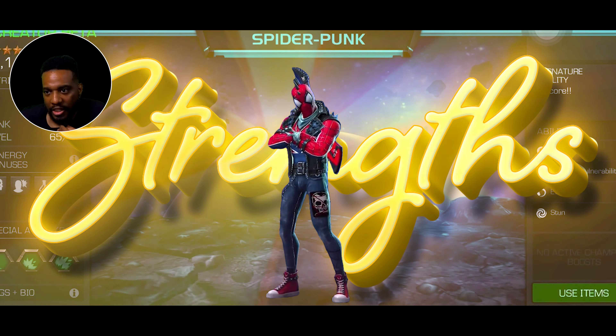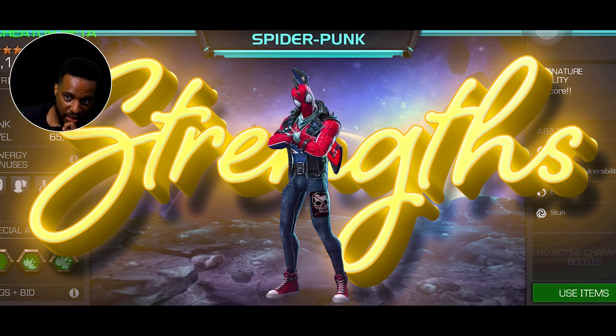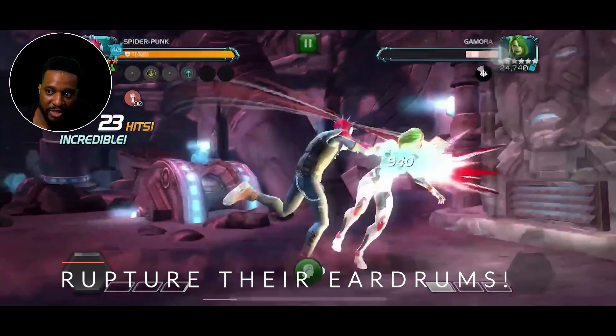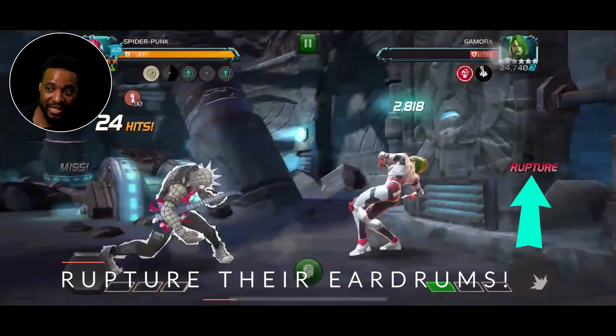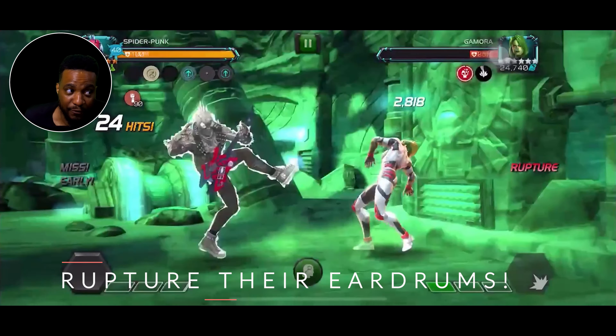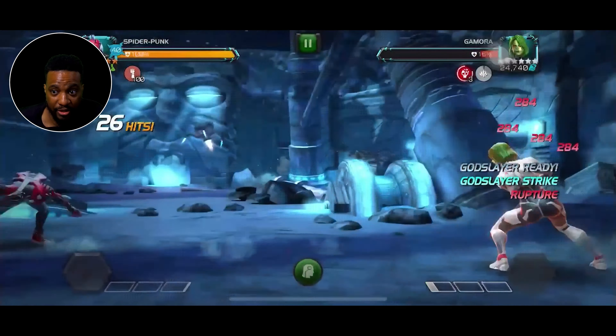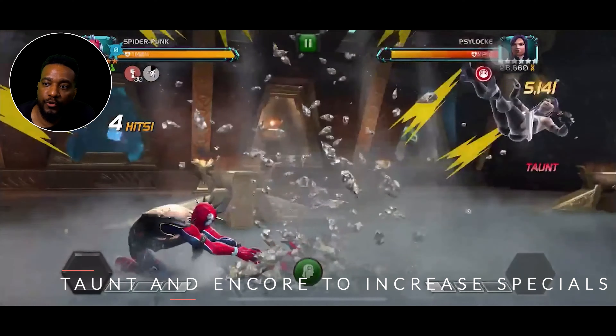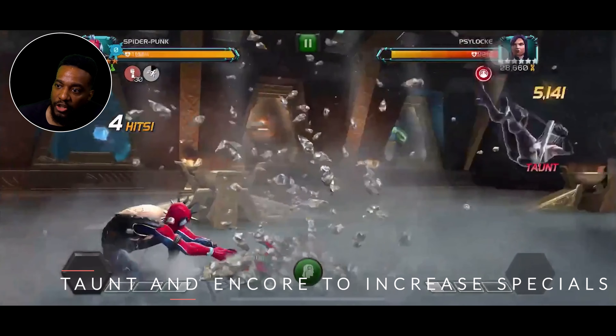Overall, decent champion. Let's talk about his strengths. Rupture their eardrums: a large portion of Punk's damage comes from his SP2, dealing some truly devastating damage. So if you can master his minigame and his SP2, you're going to be golden. Taunt and encore to increase specials: Punk's got a taunt on his heavy, which is incredibly useful for baiting specials.